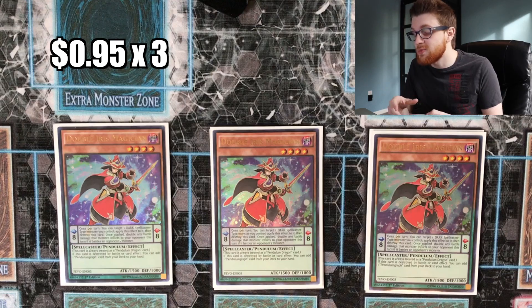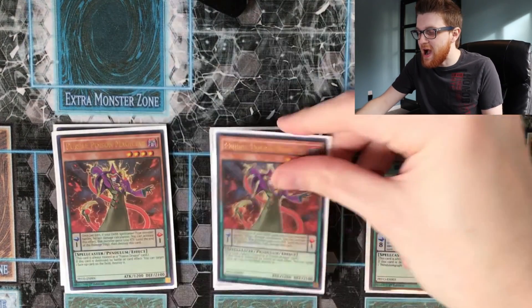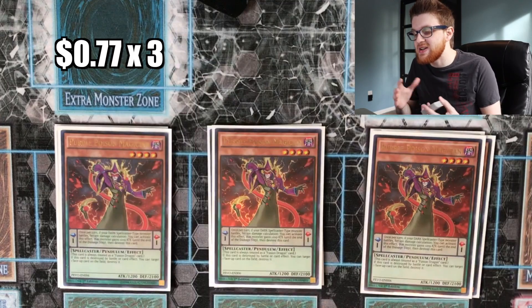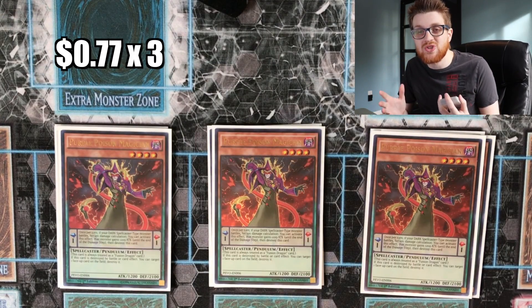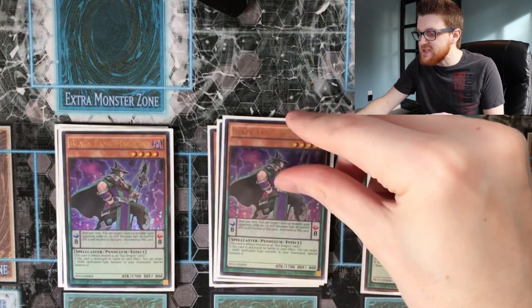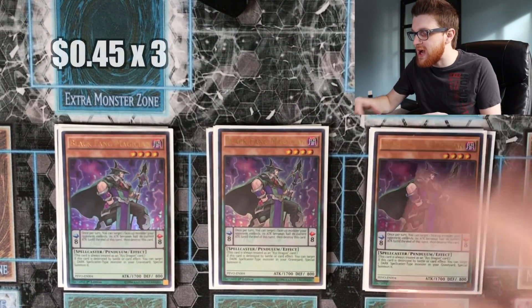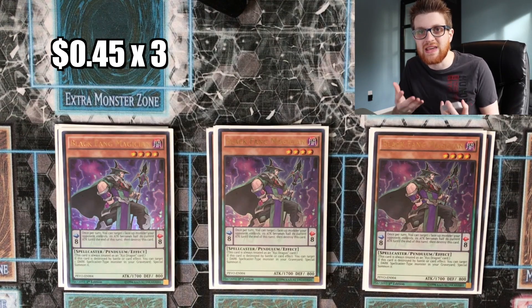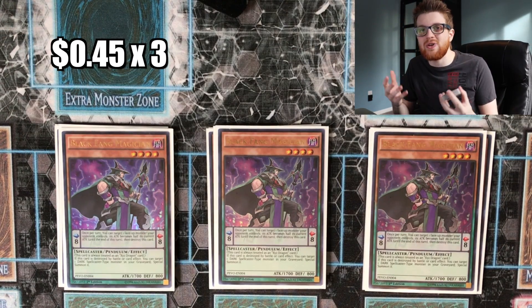Three copies of Double Iris — getting to your pendulum graphs is absolutely important, especially Time Pendulum Graph if we can help it. Three copies of Purple Poison Magician, which is one of our insane playmakers because it offers a ton of disruption not only during our turn but during our opponent's turn as well.